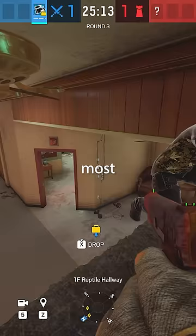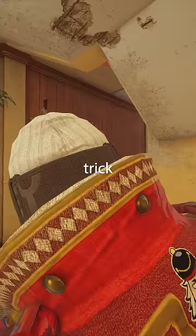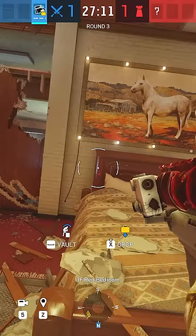My friend found the most cursed Rainbow Six Siege trick of all time. I don't even know where to start with this. We'll just go with the fact that you have to melee out a precise angle and then level it off with a flat surface at the right height in the wall.